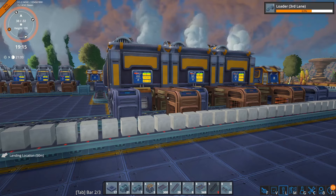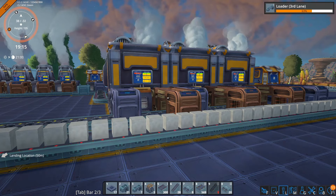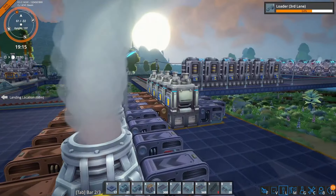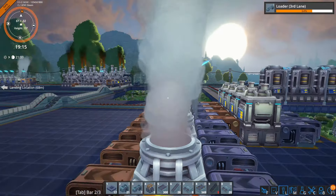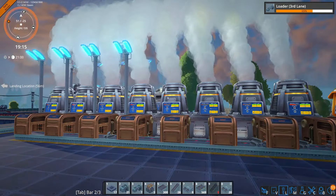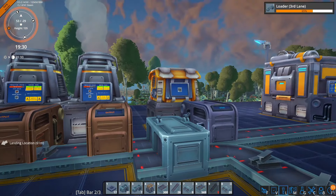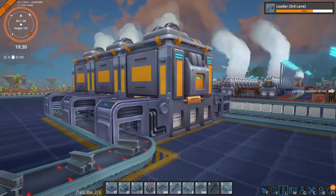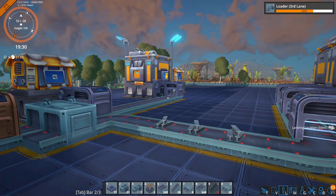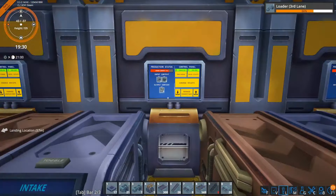First things first, I actually wanted to produce eight green science packs per minute in the previous episode, but what I forgot to do was actually increase my steel production. So as you can see, I now have four crushers making steel and a total of eight smelters making the actual steel. I moved up my steel depot a little bit, and long story short, I'm now producing about twice the amount of steel I was doing before to make sure we are actually producing those advanced machinery parts.